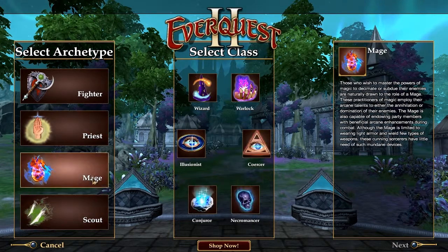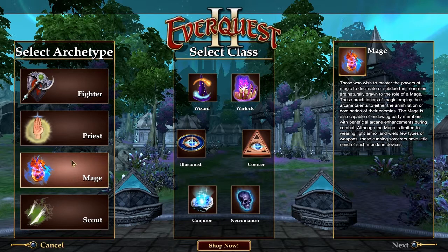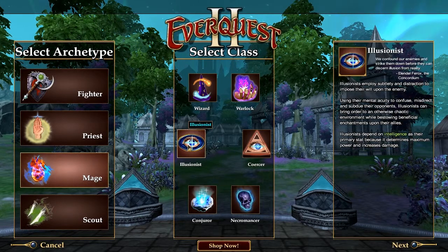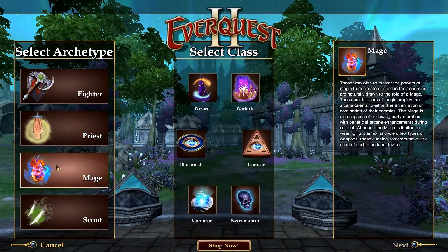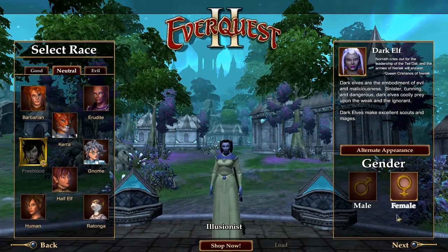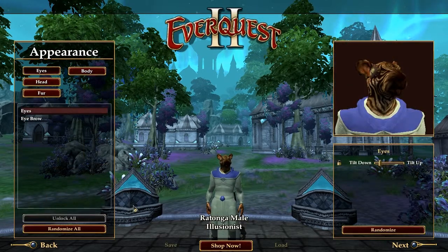We're going to try a Priest Inquisitor, which sounded kind of cool, but then I heard about the Mage Illusionist. Supposedly you get a pet that is a copy of yourself, which sounds too cool to pass up. We may end up re-rolling as a Priest Inquisitor, but we'll see how things go. We don't want to be anything but a male Rotonga — and that skin looks awful, so let's go in here.